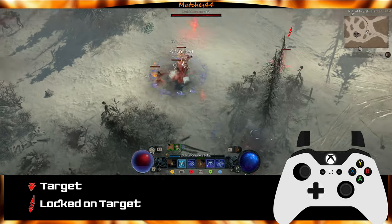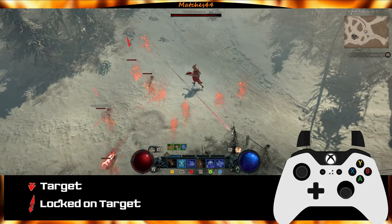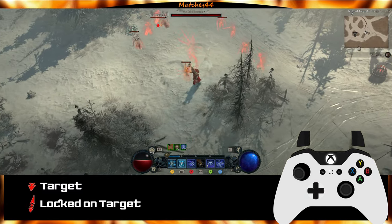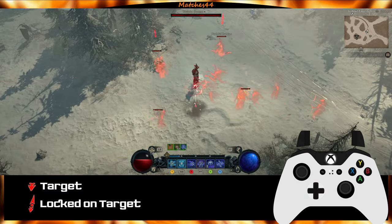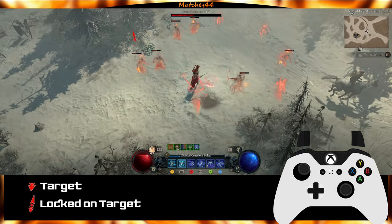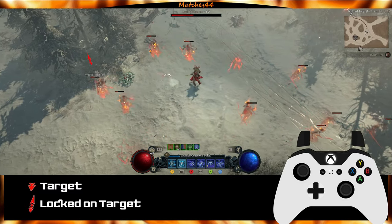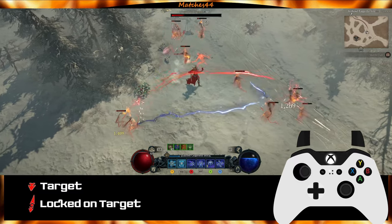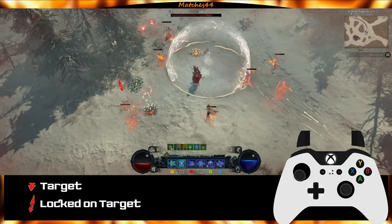Here is another example of the right analog target system in action. You can also see here, while facing and actively walking away from my target, when I attack, the character will automatically turn and attack the targeted enemy.